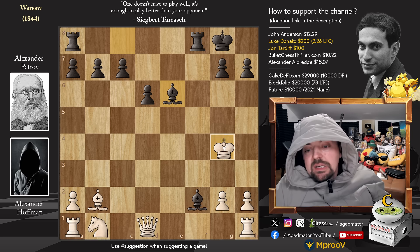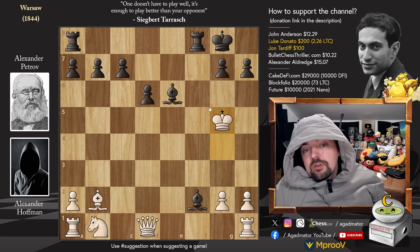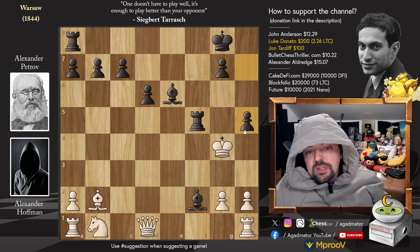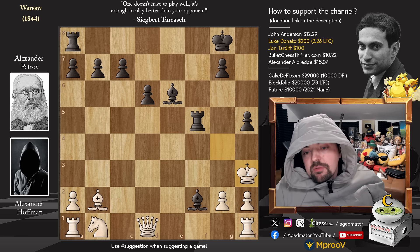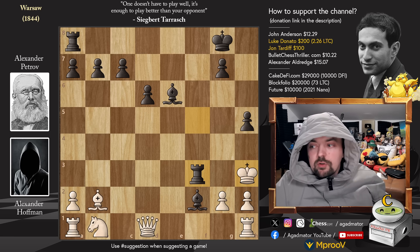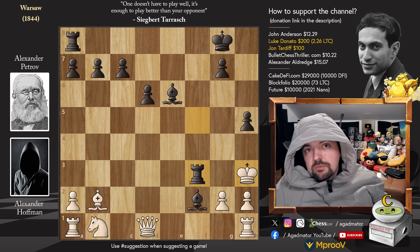After knight captures on e6, knight captures on e6 was played, and now bishop captures on e6 - again with check. King to g5, and now rook to f5 with check. King to g4, only move, and now comes the grand finale: pawn to h5 with check, king to h3, and now rook to f3 - a beautiful discovery, a double checkmate. In this position, Alexander Hoffman agreed that he was bested in the best possible way. This is Alexander Petrov's immortal game.